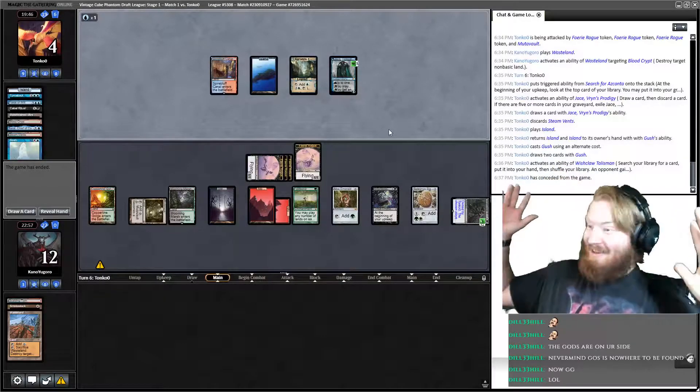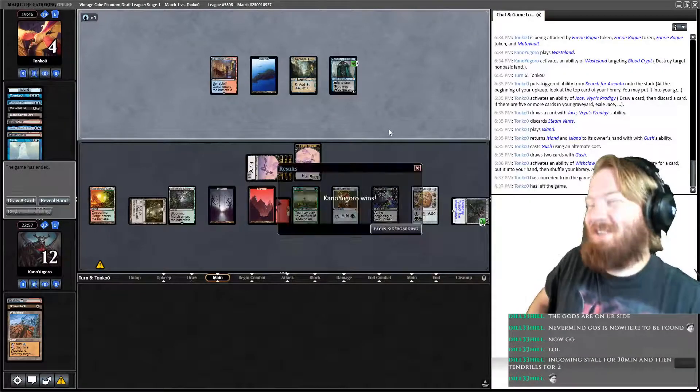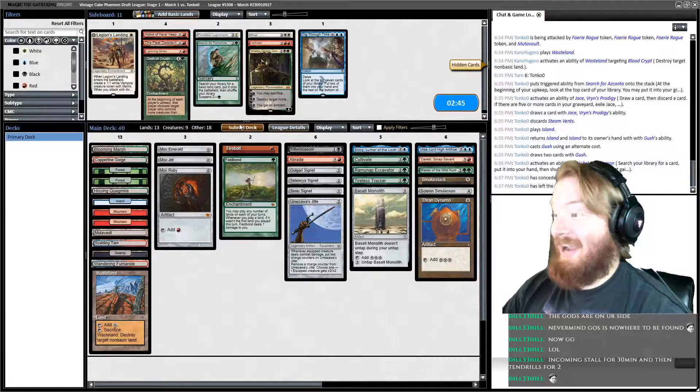If we get to wish, we just Wish for Wildfire — if our opponent has anything that can answer the board. We won a game! Dumpster Fire for the win!